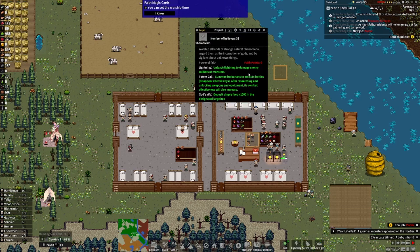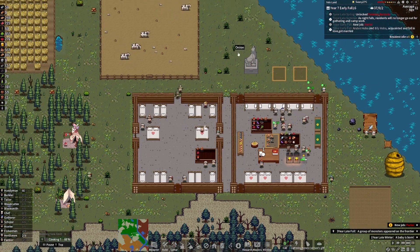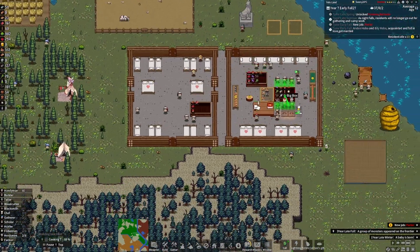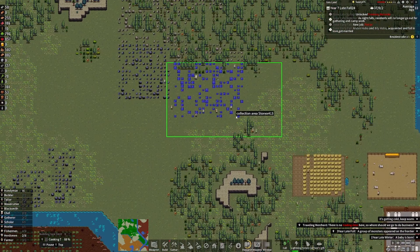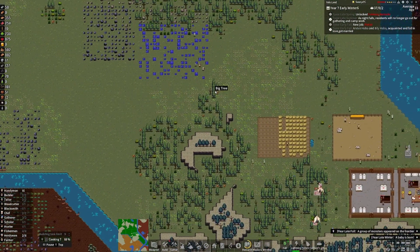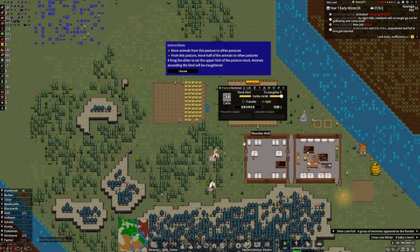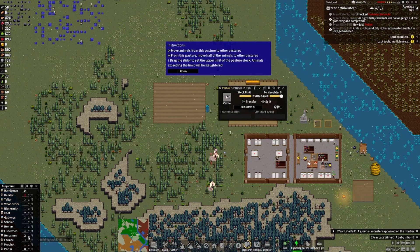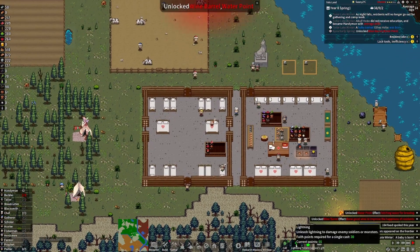Shamanism lets you unleash lightning to damage enemy soldiers or monsters, summon barbarians to assist in battles — pretty cool. We can call elves to act as handymen if we needed it. God's gift deposits simple food times 1,000 and designates a large box — we're not going to do that just yet. That's a big old wolf stone statue. Look at the horde of handymen coming to get all this stone — just nutty.